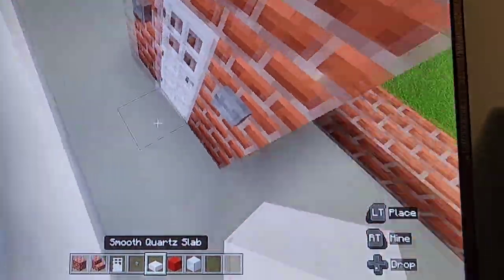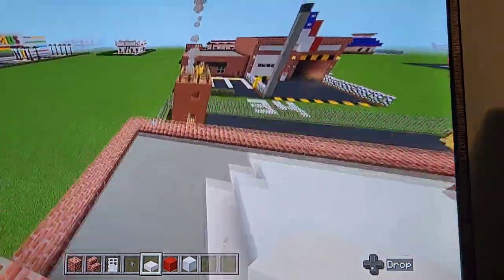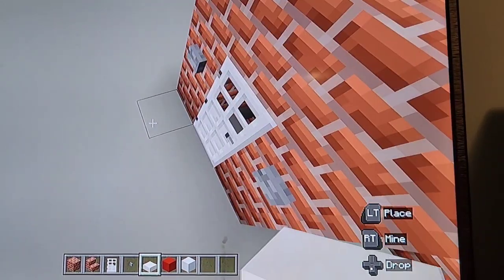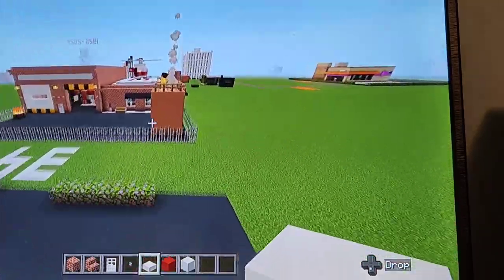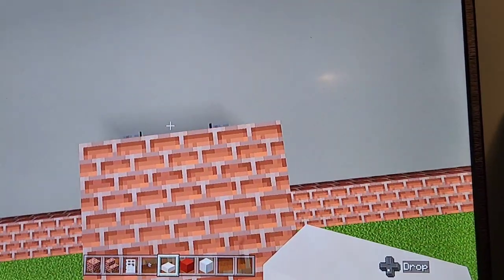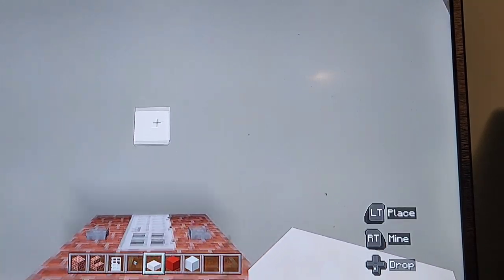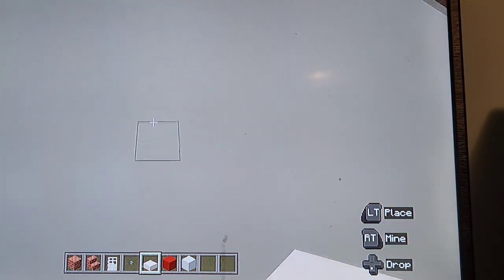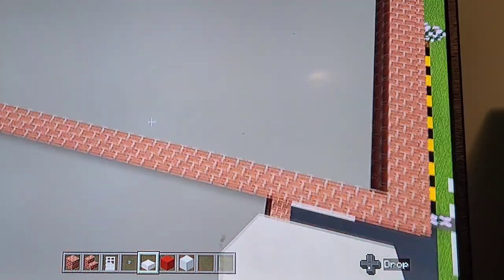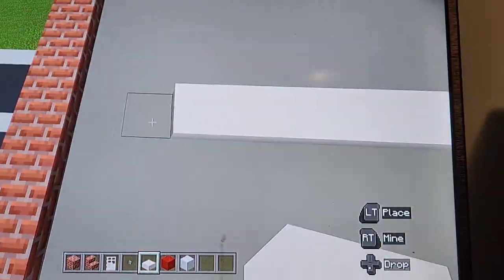Now, the part we've all been waiting for — the helipad. It doesn't matter if you put it here or at the top. You want to leave a gap of three from each end if you're doing it in front of the door — or a gap of two from the door, gap of three from the ends. Starting off, do a row of quartz slab two blocks from the door. If you're putting it up top, it's a gap of four from the slab, then gaps of three at the ends.